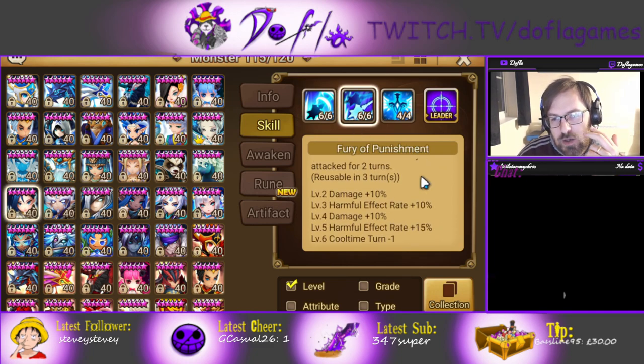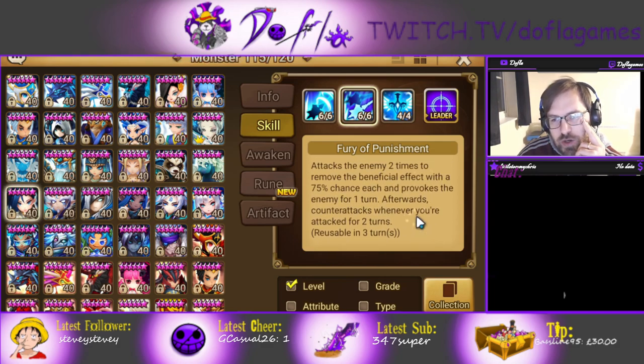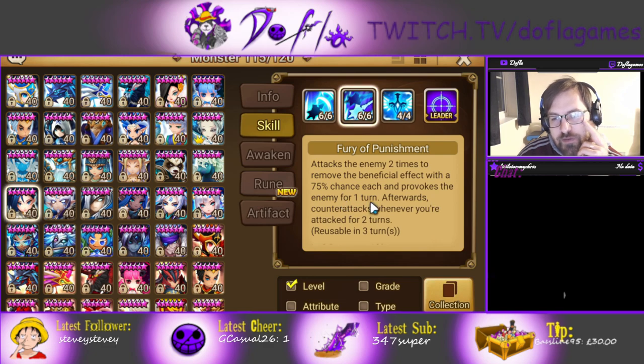Skill 2 is the same as she used to be — 25-75% chances. She should attack the enemy twice to remove a beneficial effect with a 75% chance, which goes up to 100%, and provoke the enemy for one turn. Afterward, she gets a counter-attack buff whenever she's attacked for two turns when she uses this skill, and she can provoke the enemy.